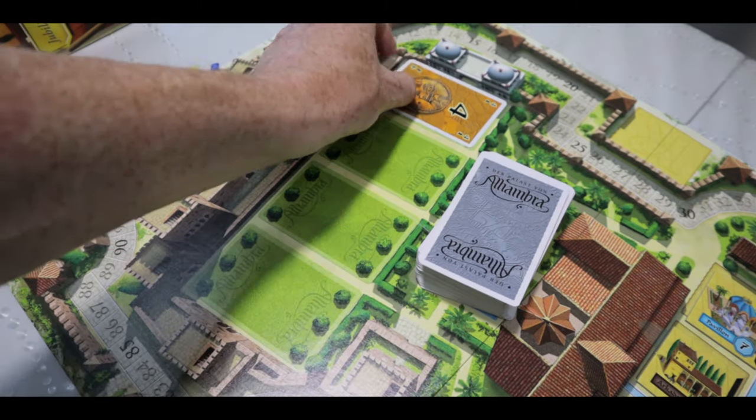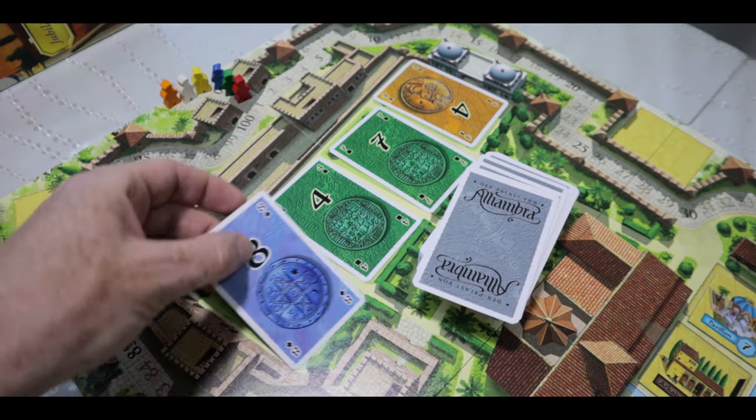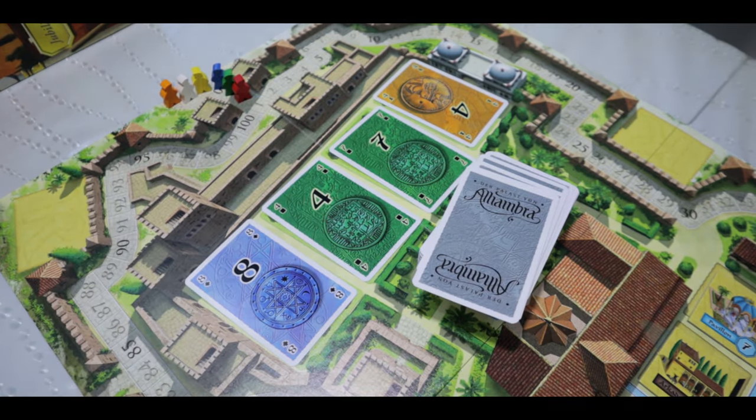Phase one: you take some money. On the board you have a display of currency cards, each with a different color. You can either take one card or multiple cards, as long as they don't add up to over five. These cards have different colors that refer to the building offer where the tiles are for sale.